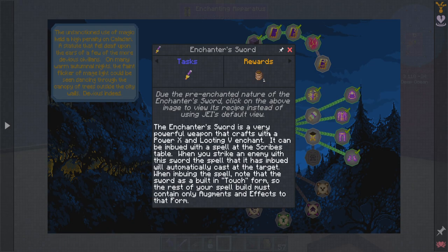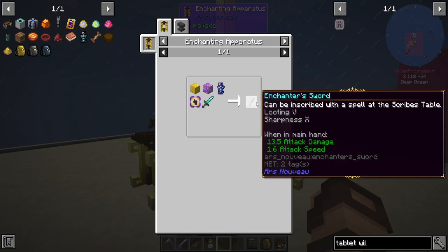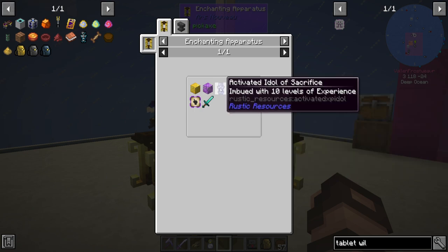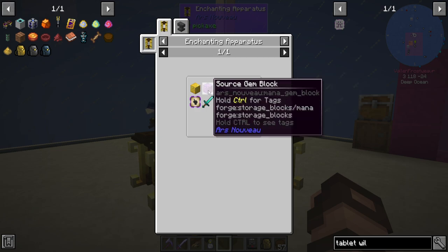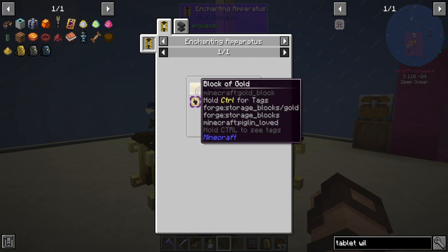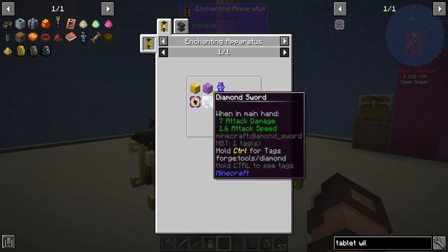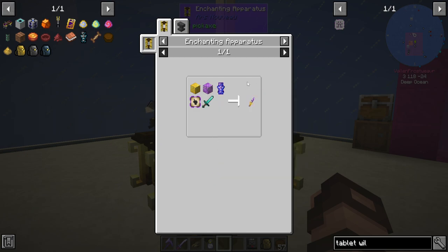Due to the pre-enchanted nature of the Enchanter's Sword, click on the above image to view its recipe instead of using JEI's default view. It comes pre-enchanted with looting 5 and sharpness 10. That's pretty good. I already have an activated idol of sacrifice, source gem block, block of gold, glyph of touch — those aren't an issue at all, and I even have several diamonds, so I should be good.